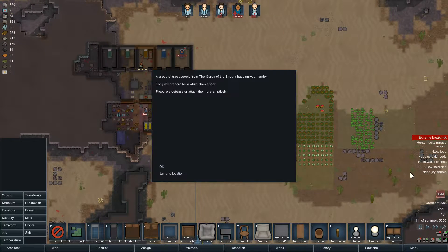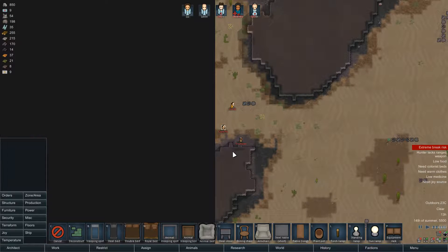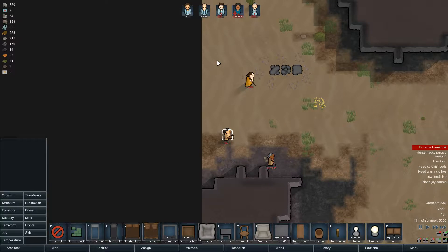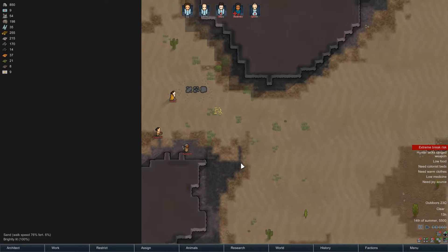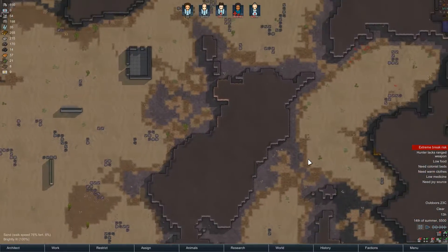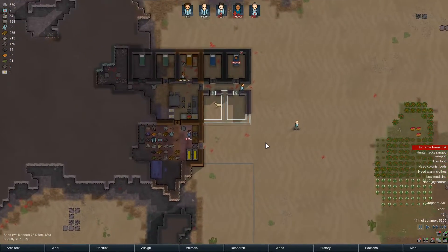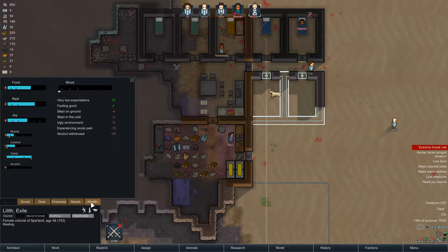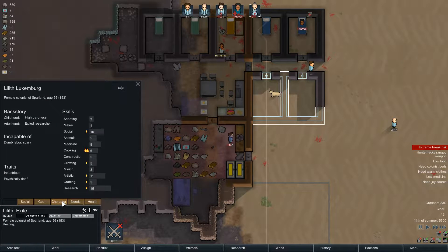Oh crap, and now we got a bunch of tribe people. It's probably going to be more than one person. Three people. I didn't check if they attack immediately or not. Two with pila and one with a club. But we have five people now. We also should have a gun lying around. Lilith can equip it maybe - very good at shooting. Not great, but it'll have to do.